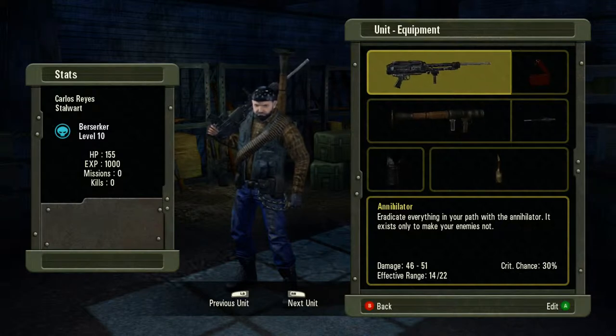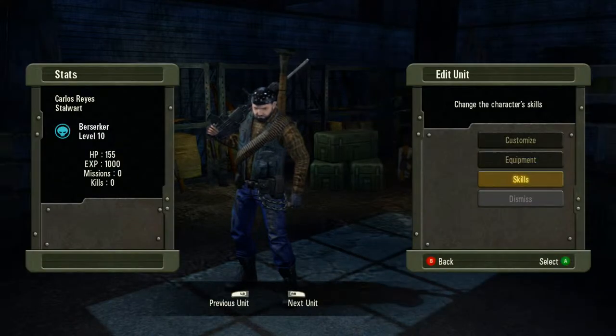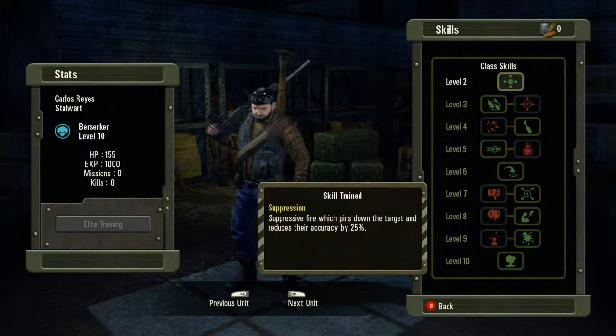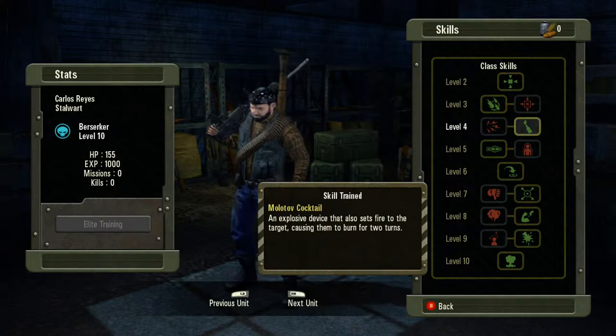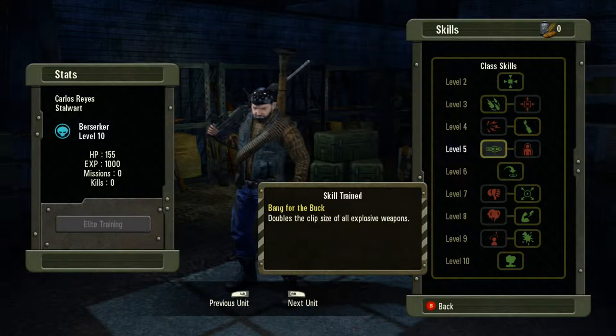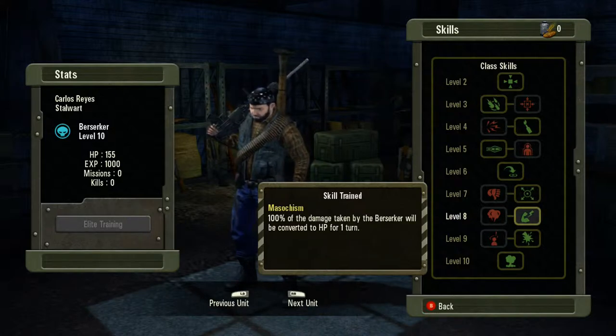Today we're going to talk about some of the different classes and abilities. The first one we have up here is the Berserker. These guys are built for damage. Their capacity for high-powered machine guns and all things explosive make them a deadly force on the front lines. They're the only ones that can wield high-powered explosive weapons such as RPGs — the best guys to have on the front lines with the highest damage output.